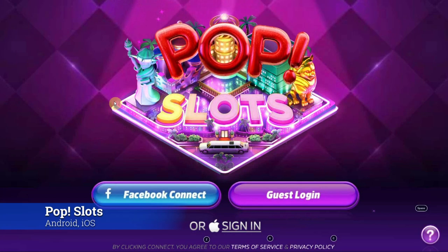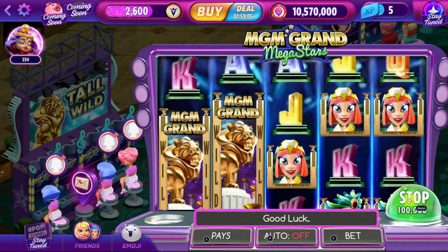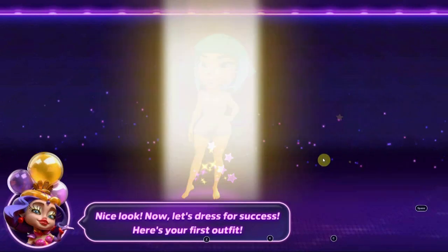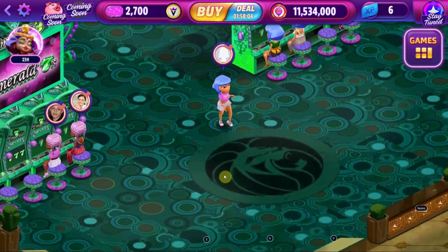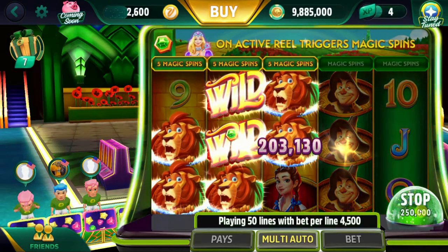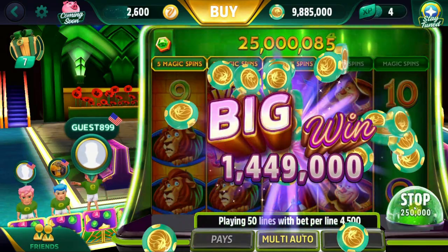Number five is Pop Slots, another mobile-exclusive game, meaning you can only get this one on your iPhone or Android phone. In a bold move, this game assigns you a customizable avatar that you can use to travel between casinos — sort of like you're in a weird little Las Vegas role-playing game. Legend of Zelda with showgirls, basically. Number six is MGM Slots Live — basically Pop Slots but without the extra pop, I guess. It's also exclusive to mobile devices and is entirely slot-centric.